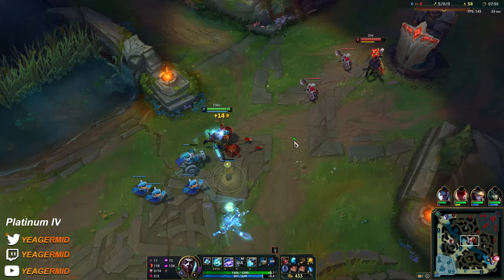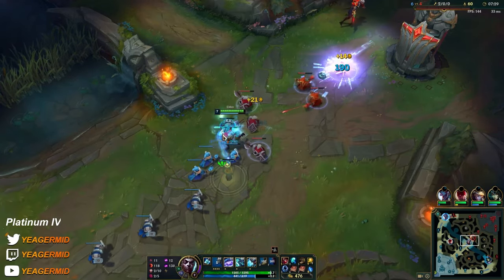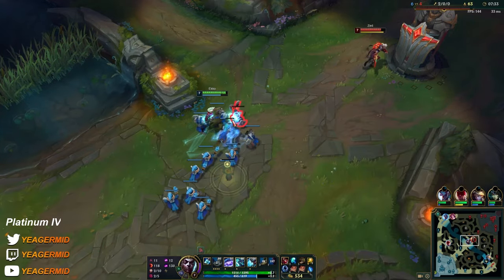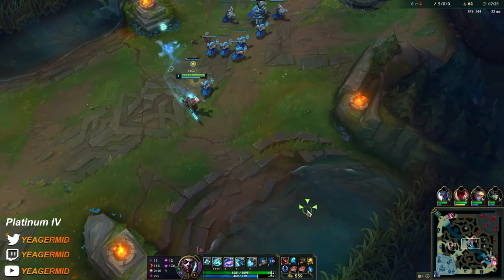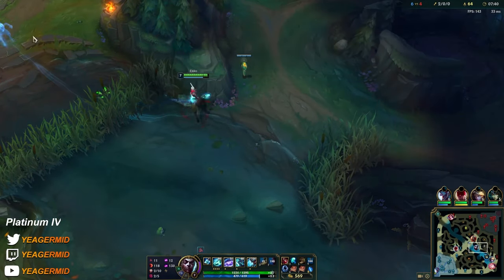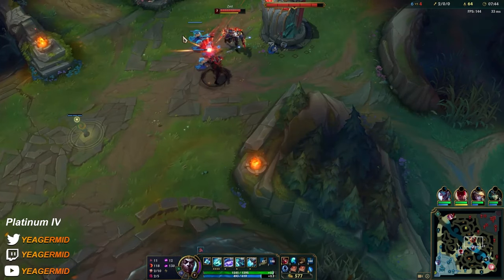He's staying passive which is actually better because it just gives us pressure. So I could shove the wave and then look for roams. Lee Sin sort of saved the top side, even though I think he was still dying — he already died three times in that short amount of time. Play out of vision.